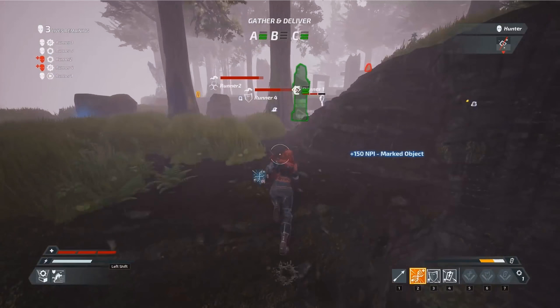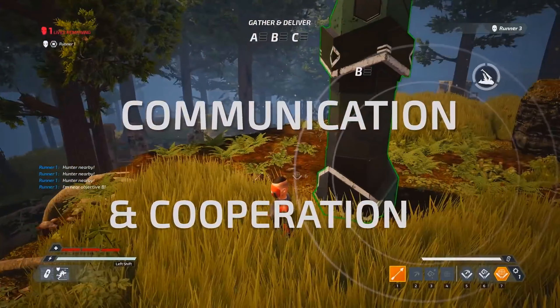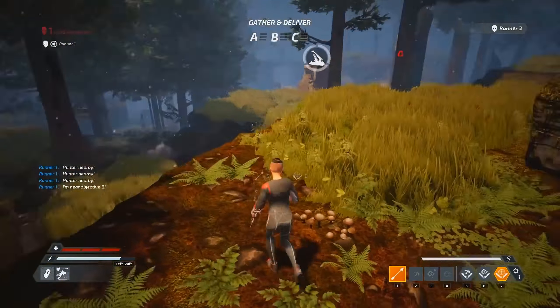Caltrops are equivalent to Tier 1 powered bolts, but cost less NPI to use than their bolt counterparts. Caltrops remain on the ground for a short duration and are excellent for securing escape routes. They can also buy you precious seconds when capturing a point.